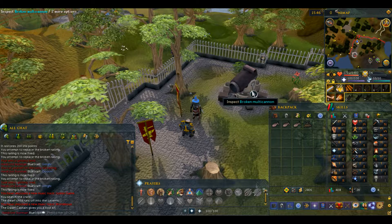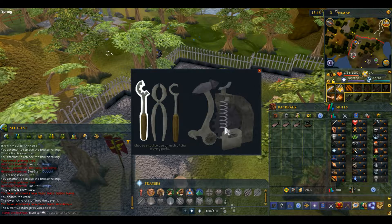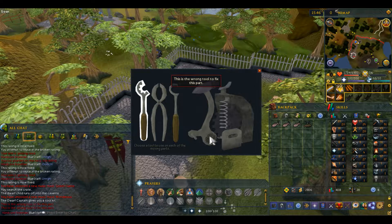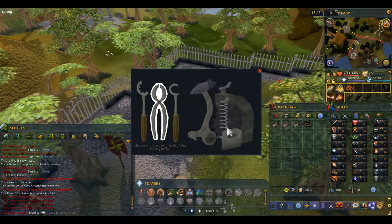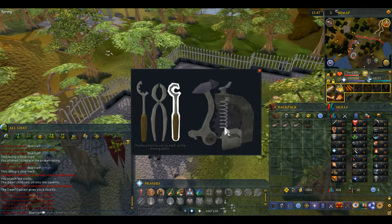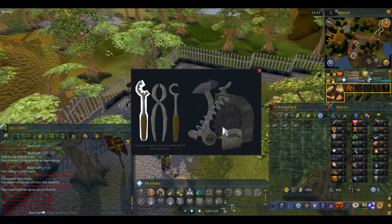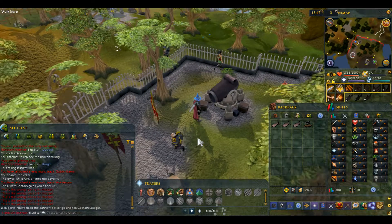Use the tool kit on the broken cannon and click on a tool. The middle tool is the bottom bit. The end tool is the spring. And then finally, this first tool is the gear, and that makes everything go — I tried to do the gear first but it turns out you have to do that one last. Talk to the captain again once the cannon is working.